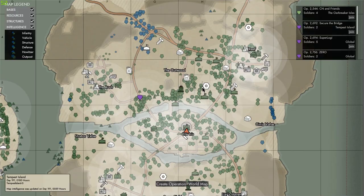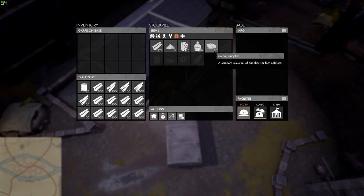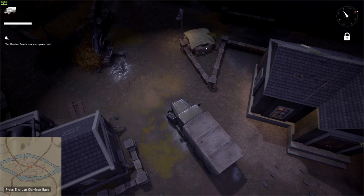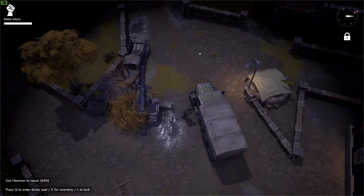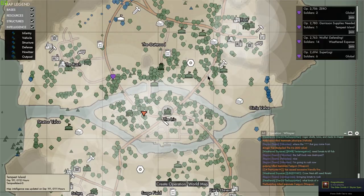All right, first thing — we're here at the iris now, this is our location. I'm going to set our spawn out here first. We've got 71 soldier supplies and a little extra b-mat stuff in here. Let's set our spawn here — if we die for some reason while building this defense, I don't want to have to run miles away.